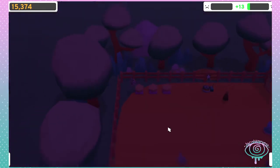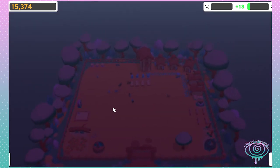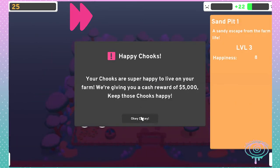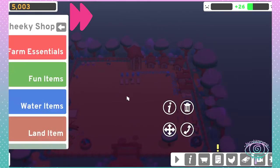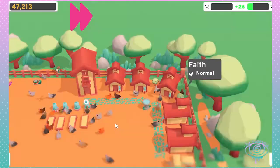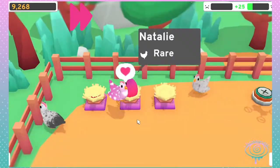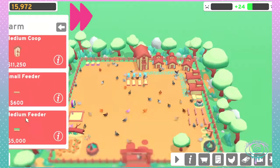We're gonna get some more rare ones so I gotta save up more money. I also need to get 25 happiness and I have 13. I could try focusing on that. I think the chickens that are rare lay more expensive eggs or something.